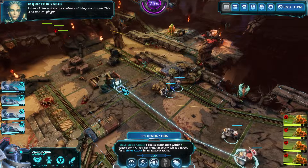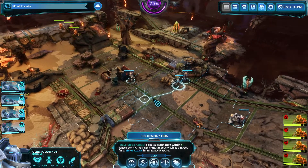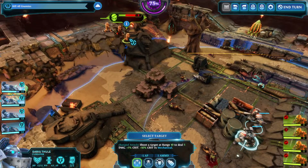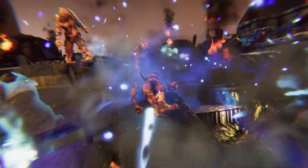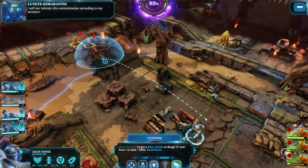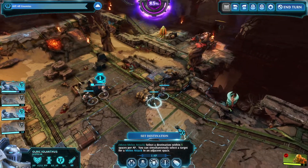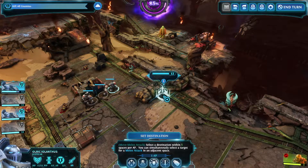Hoxwalkers are evidence of warp corruption — this is no natural thing. Trying to get them close so we can generate willpower. And that generated willpower. Moving out. So we're playing strategically.